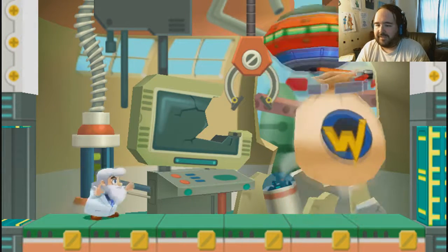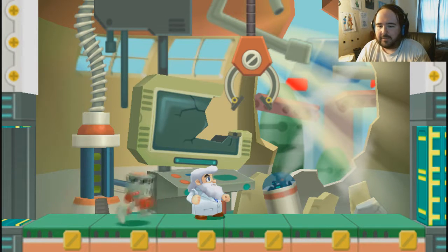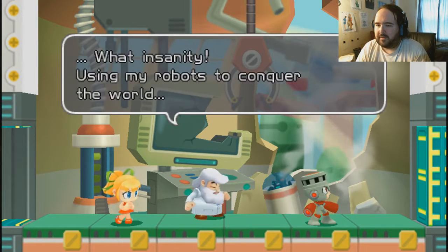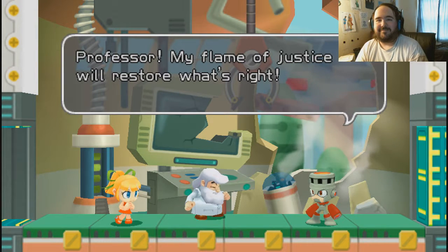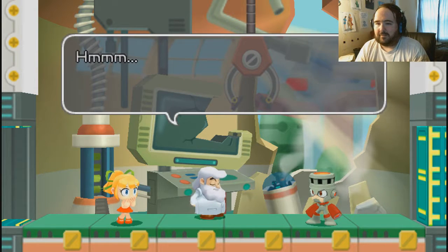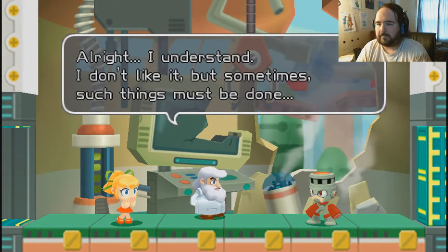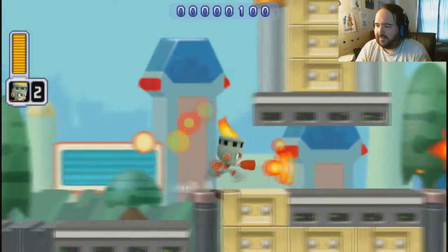Let's get to Fire Man's line, because I want to bring him in. Bring him in. Hello, buddy! Using my robots. Here we go. Guard your scenery well! Yeah, we know. Now he has Fire Storm!